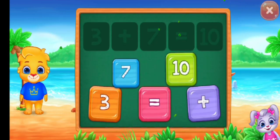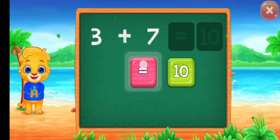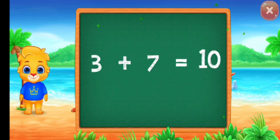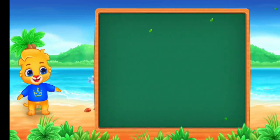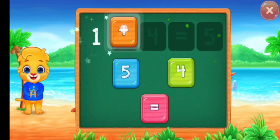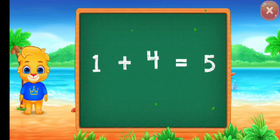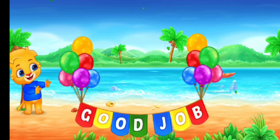Three plus seven equals ten. One plus four equals five. Woo-hoo! One plus four equals five. One plus four equals five. Well done!